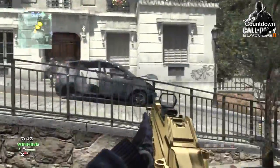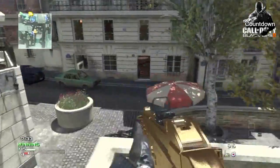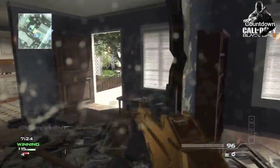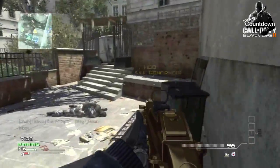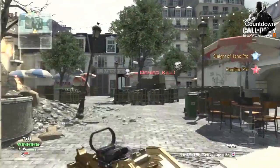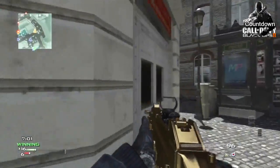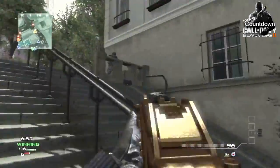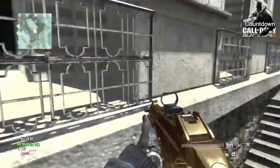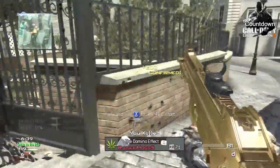My pick for the best submachine gun in the category is the PDW-57. If you remember the multiplayer reveal trailer, the player using the millimeter scanner — allowing you to see through walls and smoke — was using the PDW-57. In a way it reminds me a lot of the P90. It's fully automatic with very good range, really high damage, and has the largest ammo capacity of any SMG in the game — 50 rounds in the clip.